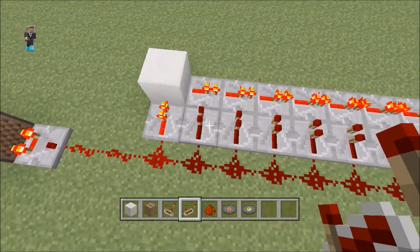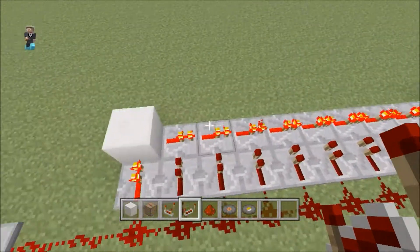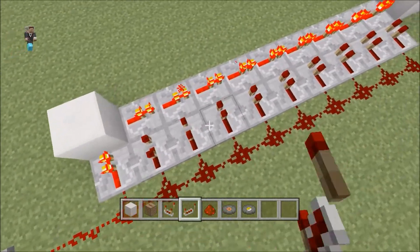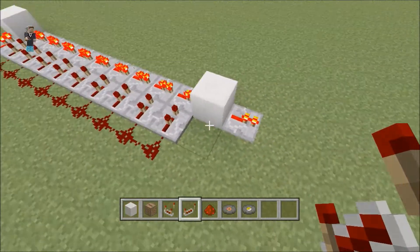If it's too long, it'll come over here, it'll take this repeater, and it'll lock this repeater, so it won't let the signal through. The only other thing you have to do is add one tick delay to all these other repeaters, so it has a total of two ticks. Just like that.